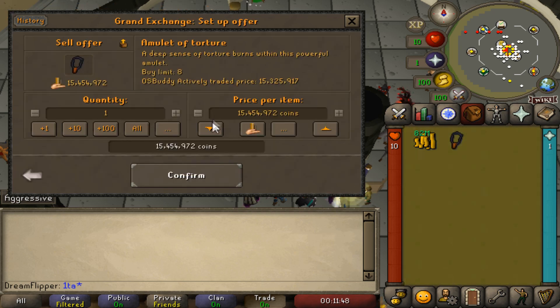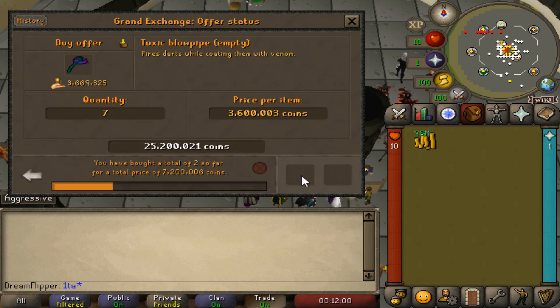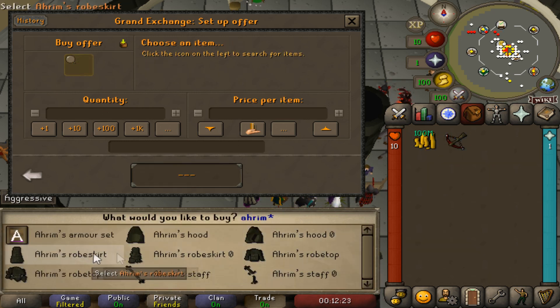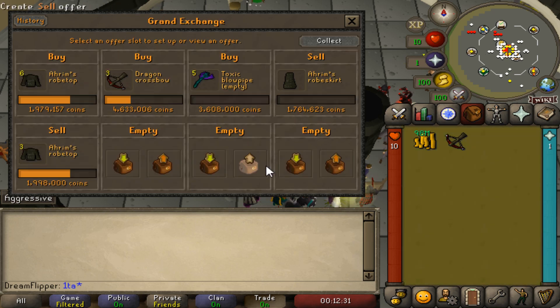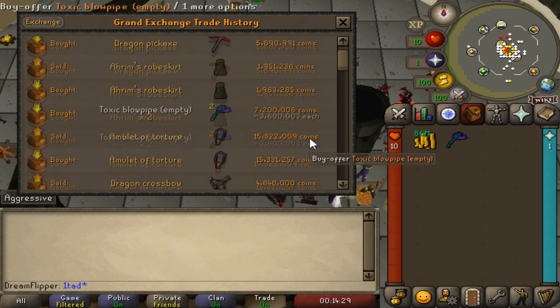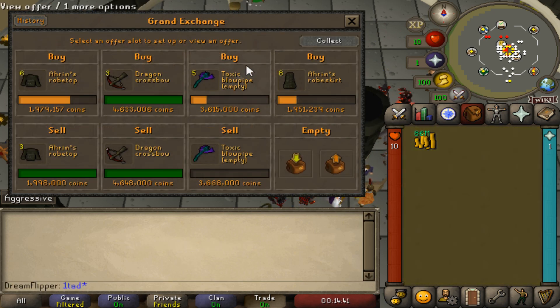Right now we're looking at... ooh, that's pretty slim. Probably not going to do that. The Blowpipe I'm going to bump up a little bit possibly, just so we can maybe buy some more. We flipped three including the price check. We could try another Rims piece — the Rims Robe Skirt. Generally for the first 20 minutes, I can't even fill up my offer slots because the items are coming through very quickly. We'll do eight of the Rims Robe Skirts right now.